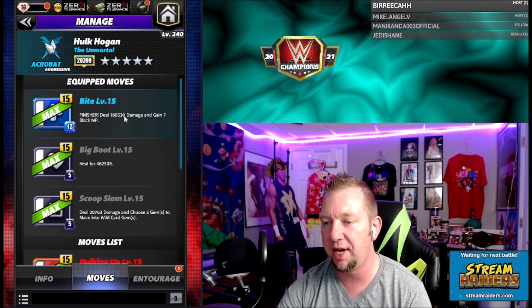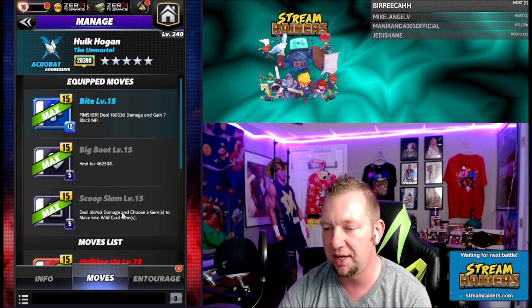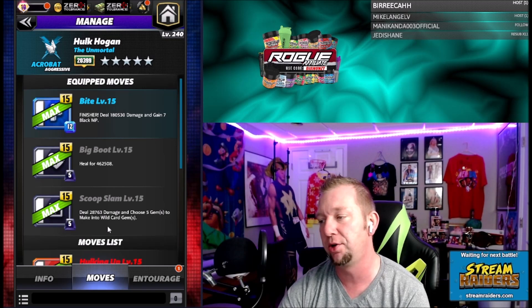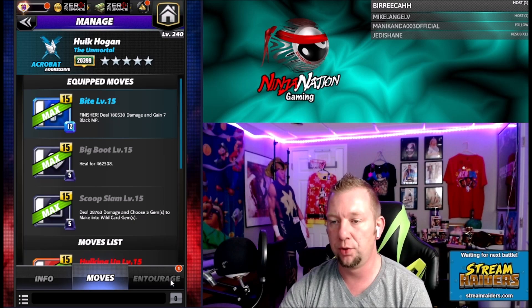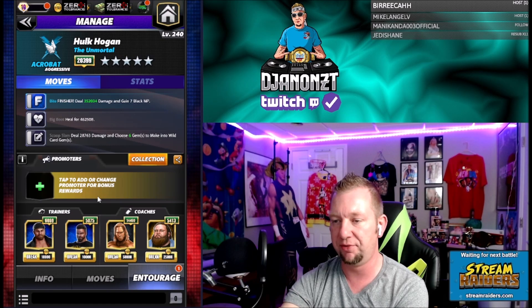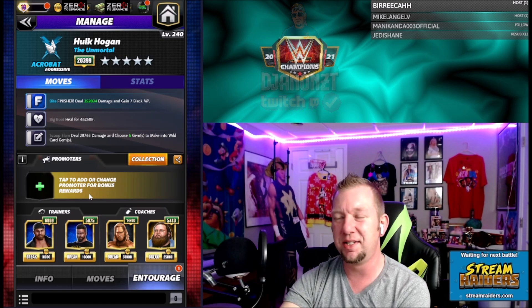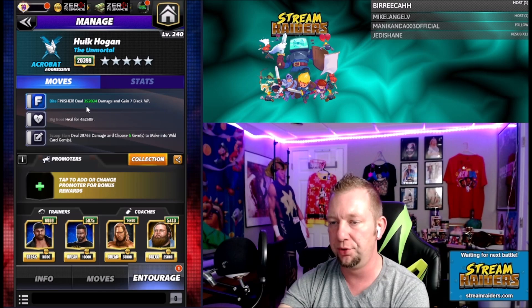We're going to look at the first moveset — this is a three-star moveset. We got the Finisher Bite: 12-charge blue, deal 180,000 damage and gain seven black MP. We got the Big Boot: five-charge black, heal for 462,000. We got the Scoop Slam: five-charge black, deal 28,000 damage and choose five gems to make into wild card gems. That's interesting because any trainer or coach that generates color gems will affect that move, so you can add a lot of wild card gems. I was running blue move damage and found that going for wild card gems took more thinking for the same result.